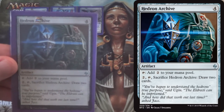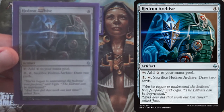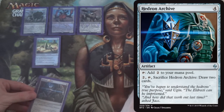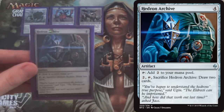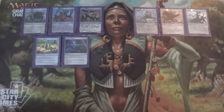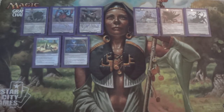Next we have Hedron Archive — 4 mana, adds 2 colorless. But in the later game when I don't need it for mana anymore, I can pay 2, tap it, sacrifice it, and draw 2 cards. So it helps to get us out of the doldrums later in the game. It gives us something to do when we'd be hitting just lands or when we're in bad topdeck mode, or if they've wiped our board and we need to find our way back into the game.